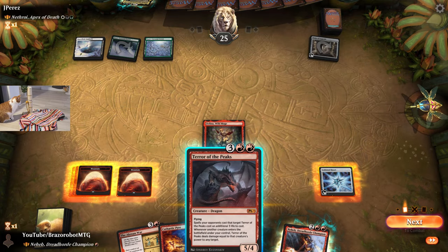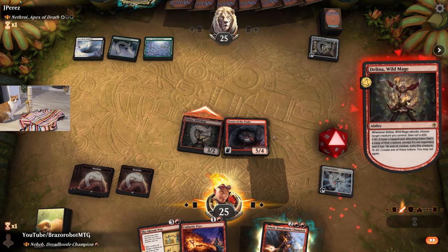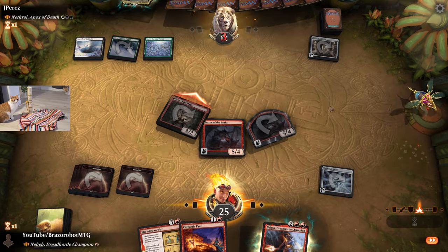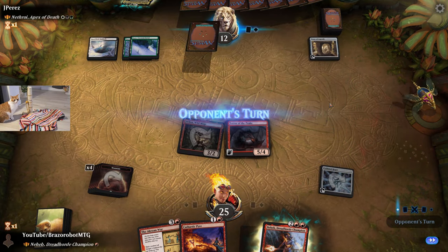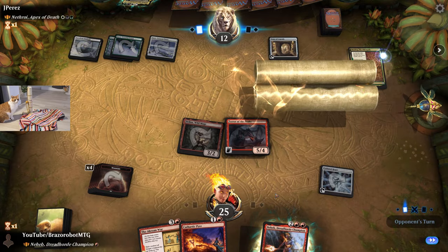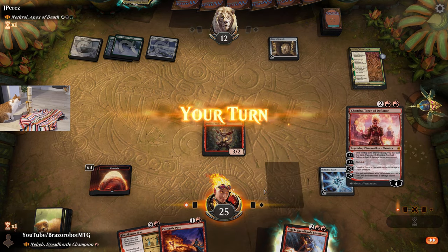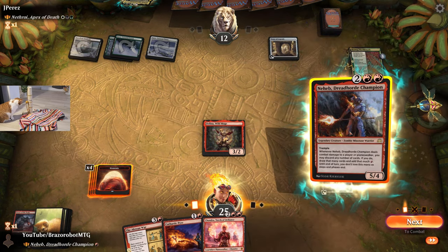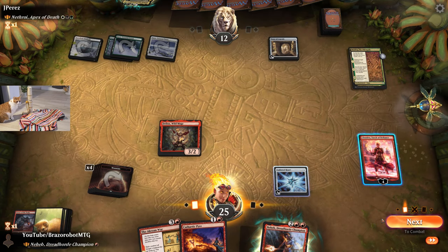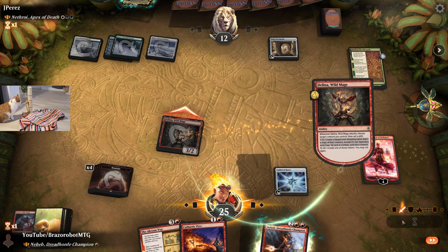What's better than copying a Neheb Dreadhorde Champion? Copying a Terror at the Peaks. We attack, copy Terror, roll low but still — that's a copy of Terror at the Peaks. Imagine copying one more time, the amount of triggers that would be. Opponent finds removal for Terror, but we don't care because now we're following up with Neheb. Chandra here is better though — we can still attack with Delina and attack for six minimum, but with Neheb I'm not sure I want to discard any of those two cards in hand.